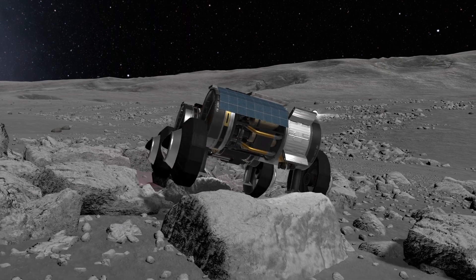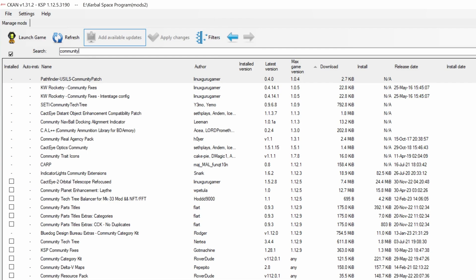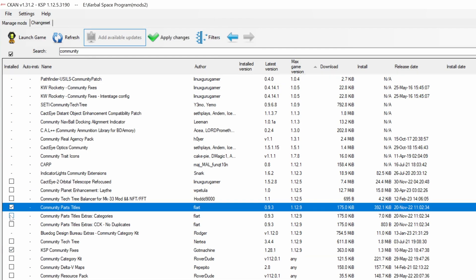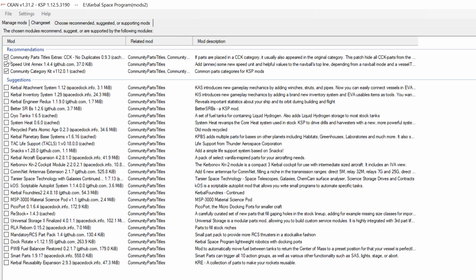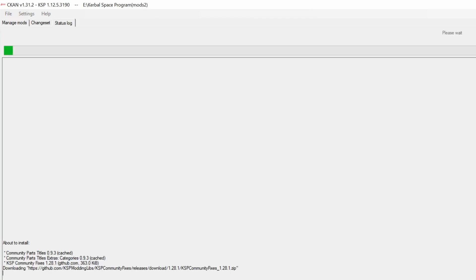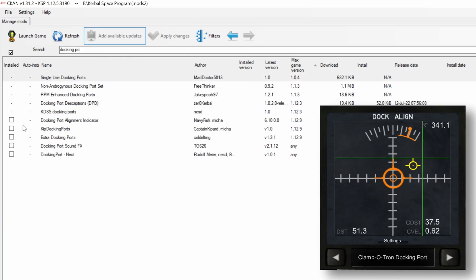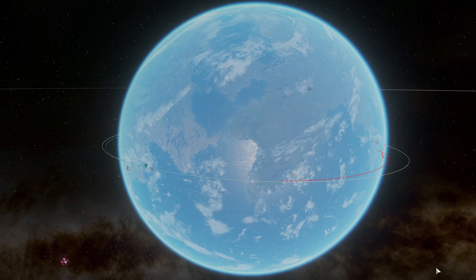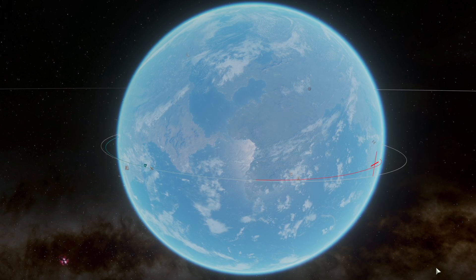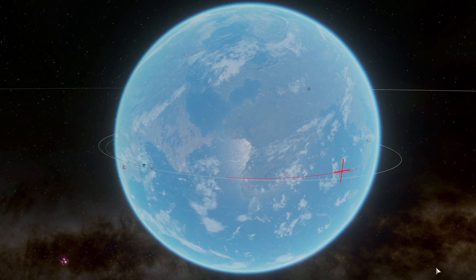Next is a small list of very handy mods that have nothing really to do with visuals, but these are mods I end up installing on every single KSP1 build. First is KSP Community Fixes, which is a library of numerous bug fixes and quality of life features. Next are Community Part Titles and Community Part Titles Extras, which rearrange parts in a much better way than vanilla. Then Docking Port Alignment Indicator, which is a really nice UI for anything involving docking two crafts. And finally Trajectories, a really nice tool if you plan to land anything on a planet with atmosphere — it can have a big performance hit, but you can toggle it on and off.